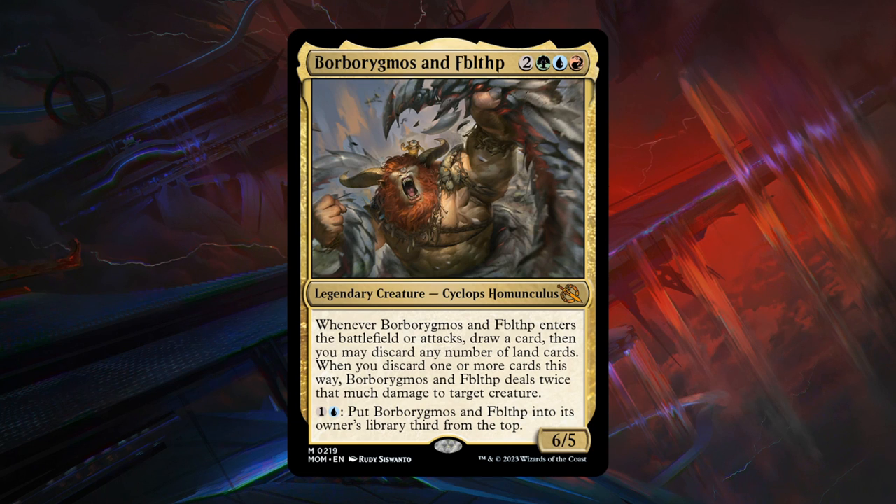Next is Borborygmos and Fiblethup — 5 mana in the Temur colors (2 generic, green, blue, red) for a 6/5 legendary Cyclops Homunculus at mythic. When they enter the battlefield or attack, draw a card regardless, then you may discard any number of land cards — when you discard one or more, deal twice that much damage to a target creature. You can also pay 1 and a blue to put Borborygmos and Fiblethup third from the top of your library, protecting it from removal or the Legend rule. Even without discarding lands, drawing whenever you play or attack with it is incredibly powerful on a 5-drop. Green probably has the most mana fixing to get the third color — another bomb, A grade.